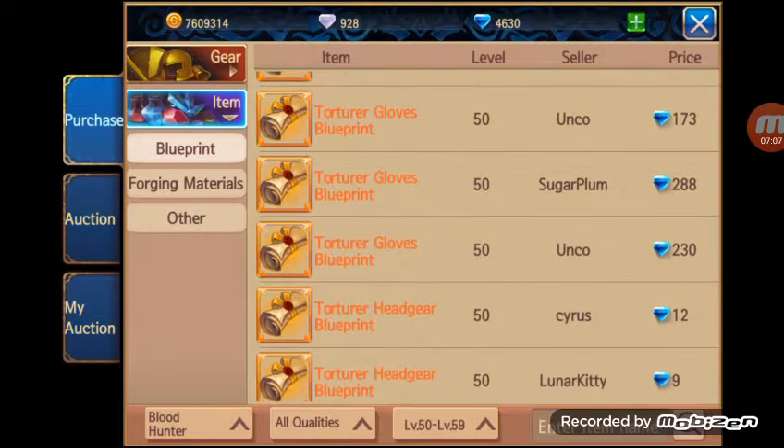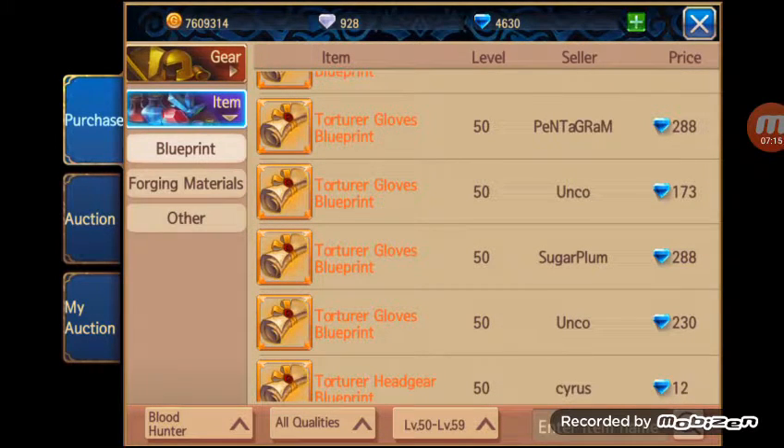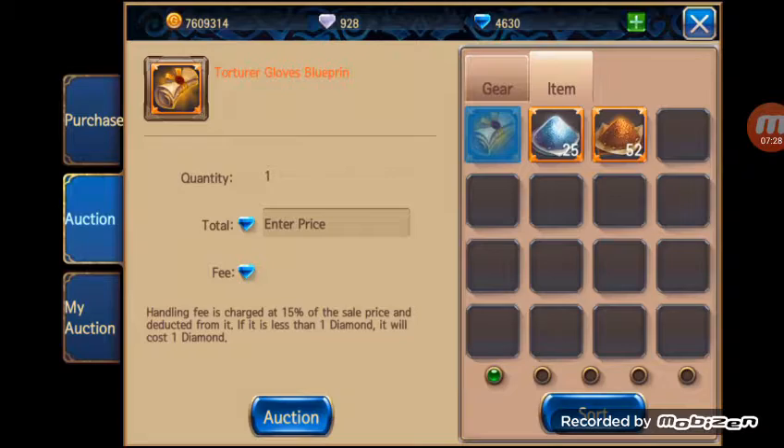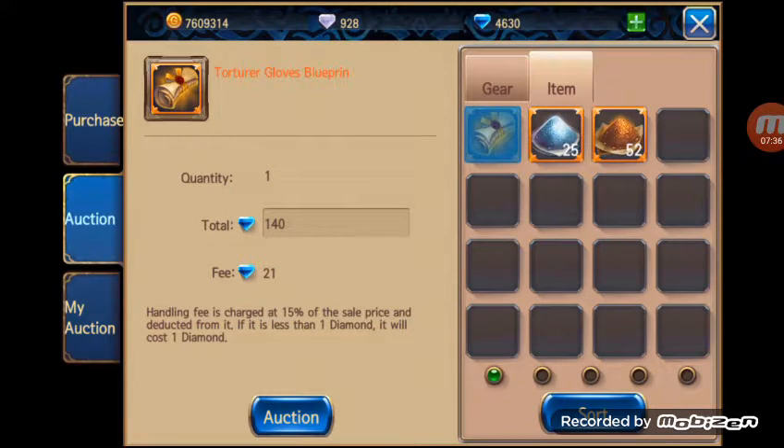It looks like what uncle there sold it for is 130, and that's it. So we have four people selling: 288, 288, 230, and 173. We might even try to underbid that just a little bit — I'm not in desperate need of diamonds anyway, and somebody will enjoy this blueprint with their alt or alternate character. Normally right off the bat when people are in their 50s, you'll see level 50 blueprints for weapons being sold for upwards of a thousand diamonds or even more. If anybody sells for less than that, it's going to sell very quickly because it's underpriced — obviously way underpriced right now because in this server it's definitely a buyer's market.